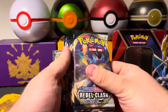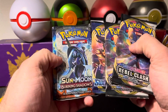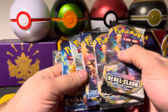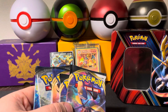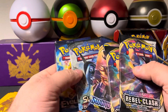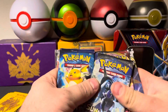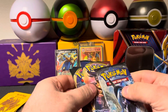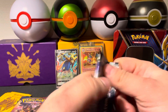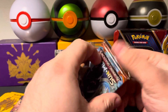Let's see what we got pack wise. We've got two Rebel Clash, a Sword and Shield, a Burning Shadows, and an Evolutions. So that's pretty sweet looking. I think we should start with the Burning Shadows, then the base set, then the Rebel Clash, and then the Evolutions. So let's get right into it here with Burning Shadows, pack number one. Let's see what we can pull.